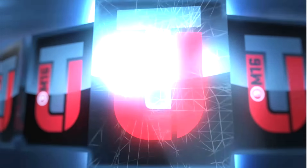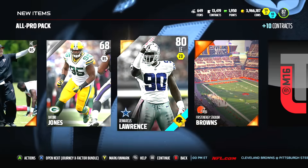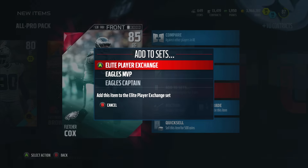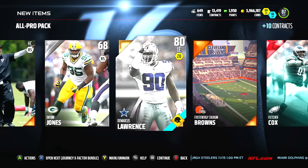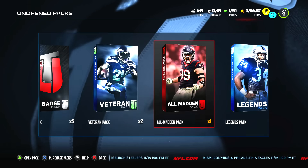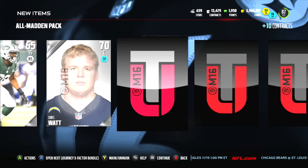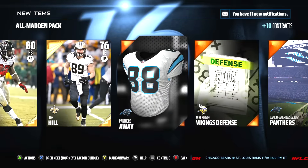All right, what's next? The all-pro pack — it's been a pretty good one. I like that you can sell these. We got DeMarcus Lawrence — pulled him yesterday — and a Fletcher Cox zone defense. He goes into both sets too. All these players going into both sets are really valuable. Out of the all-madden pack, we got Steven Jackson — nobody wants him — but also Randy Gregory, a rising star who's still going for a little bit of coin.